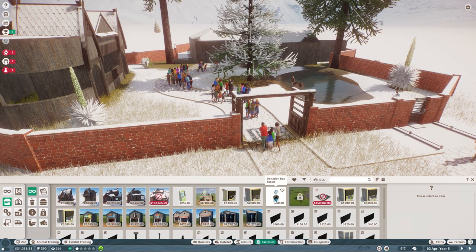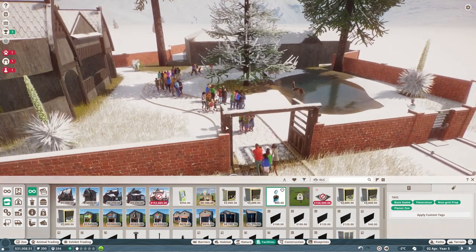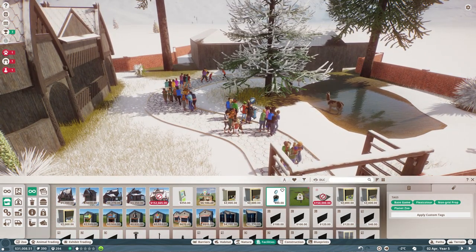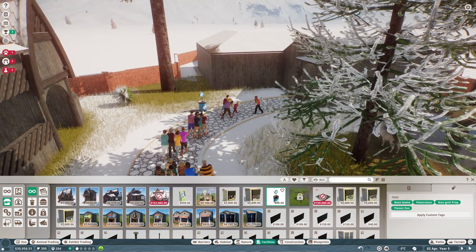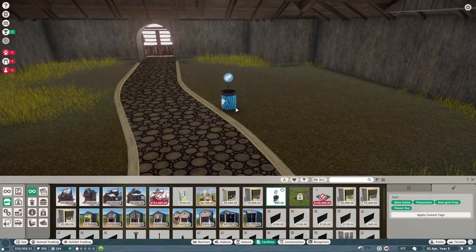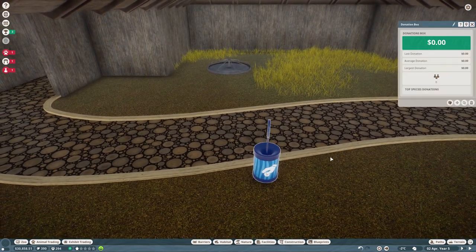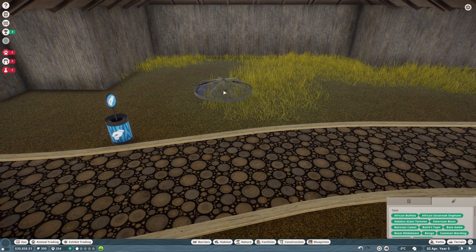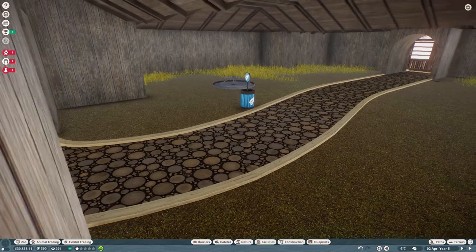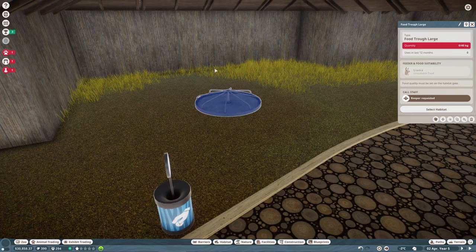The first thing is the guest facilities - I'm going to put a donation box in. I may recolor these at some point because I'm not a massive fan of the blue. I'm going to place one where they're kind of gathering but not blocking the animals, maybe another one over here and one inside here too. I'm going to move this to the other side and move this feeder slightly further in.